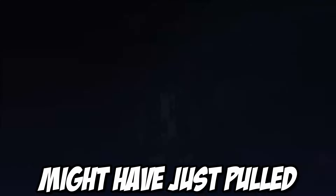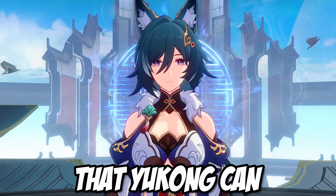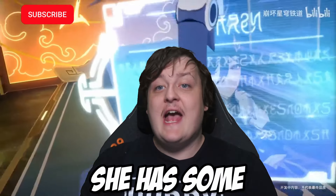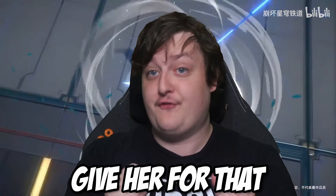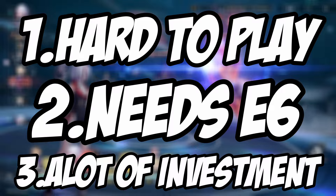You need to build Yukong because you might have just pulled a Yunli on your account, or maybe you got scammed by your 50-50 and got a Clara instead. I do think that Yukong can be a very solid addition to your account, especially because of all the things that you can actually do. She has some problems — Pride Win ranks her at tier 4 on their list, and the reasons they give for that ranking are pretty good, because she is super hard to play.